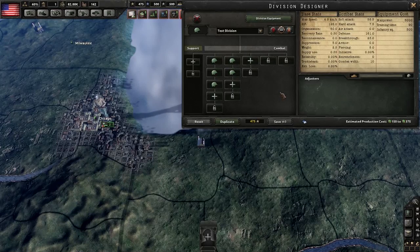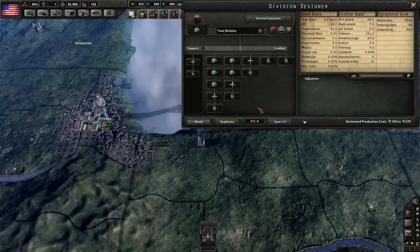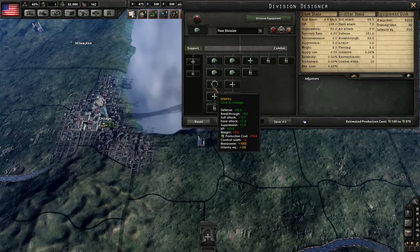To help demonstrate the effects of adding each individual battalion, I created this test division — a basic 10 combat-width binary infantry division that starts with 5 normal leg infantry battalions. A standard leg infantry battalion has very few weaknesses. It doesn't really subtract from any stats except weight, production cost, and combat width, and it has very high defense compared to other battalions, but it's not particularly specialized at doing one thing exceptionally well.